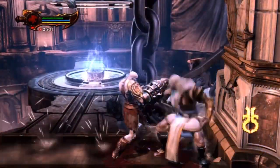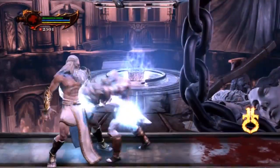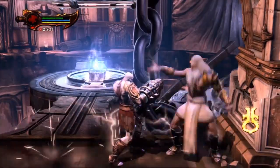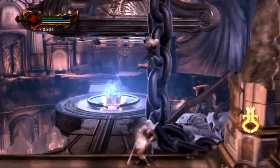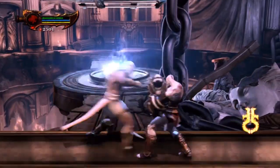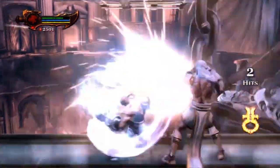He takes a beating on chaos difficulty, so expect this fight to take a few minutes while you're pummeling him. The main reason is he blocks a lot and you can't get enough punches off. Don't get too impatient because impatience causes mistakes and you'll end up dying and have to do it all again. Just keep kicking his ass, blocking his lightning, jumping over him, punching him in the back, and dodging his dash.